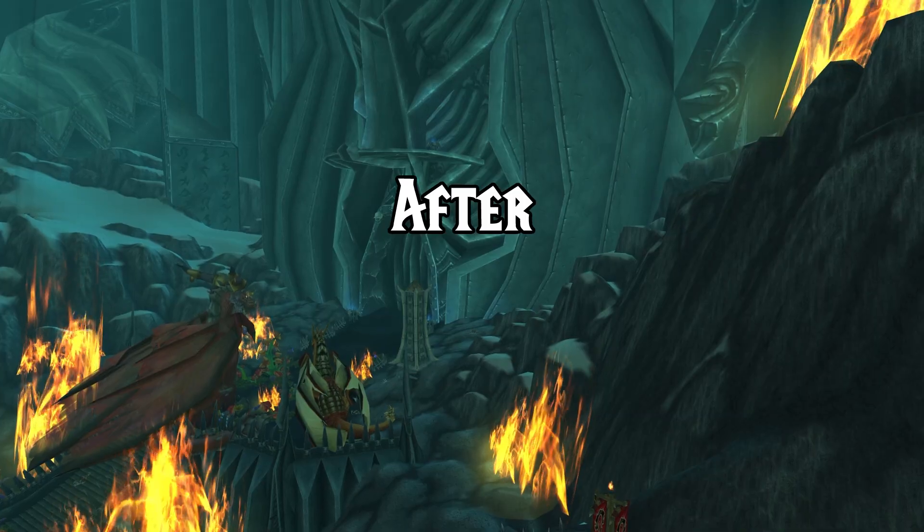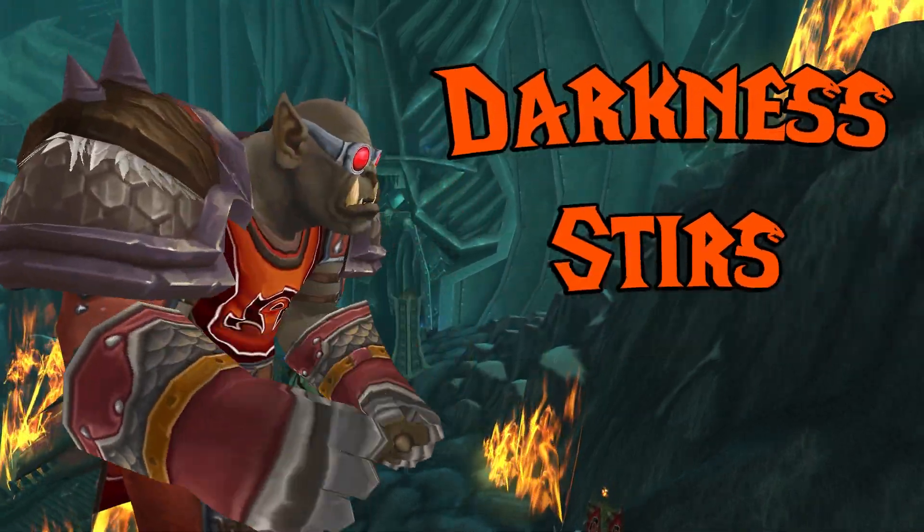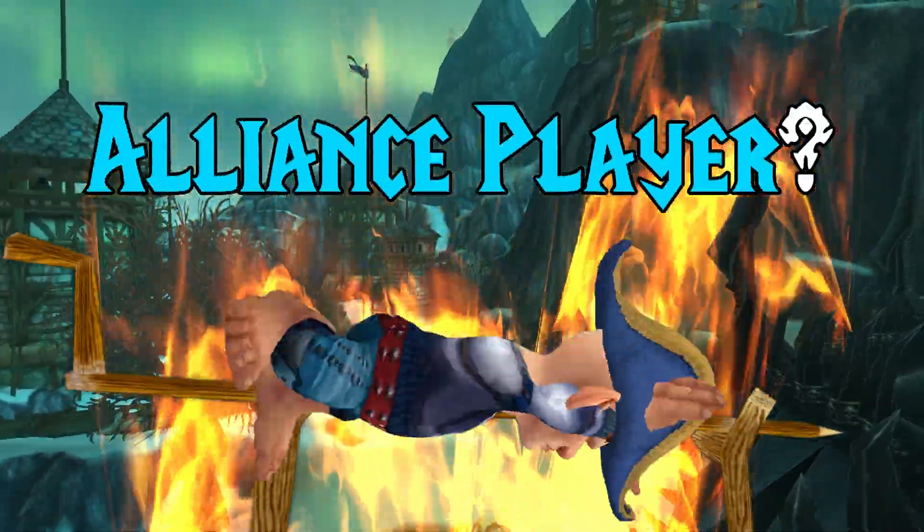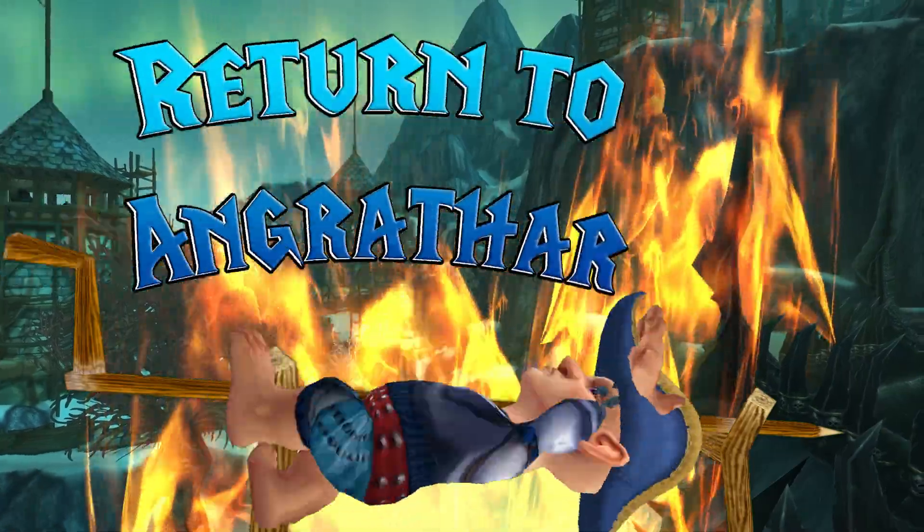Up next is Dragonblight. After Zul'drak, we're heading to Dragonblight for Darkness Stirs, part of the Horde Wrathgate questline. Alliance players get their 5 Emblems from Return to Angrathar.